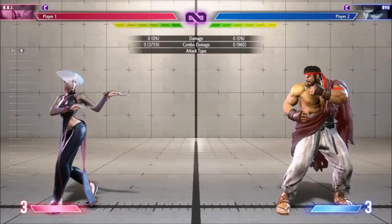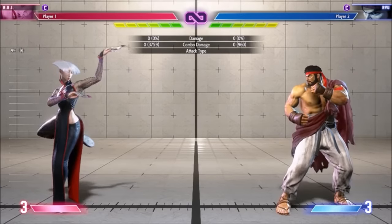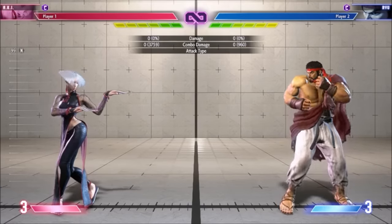Depending on the range, you can simply juggle Crouch Hard Kick into super 1 or super 3 without a cancel. Super 2 is too slow without a cancel.